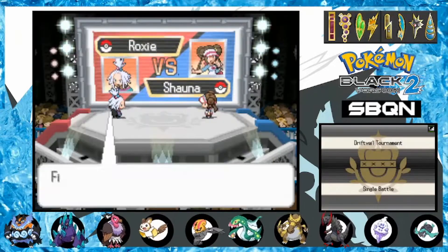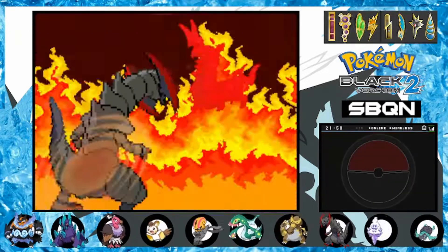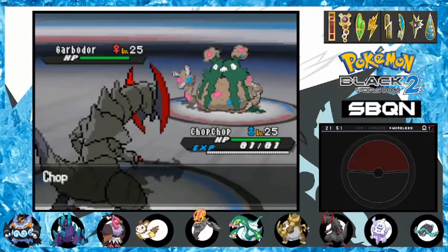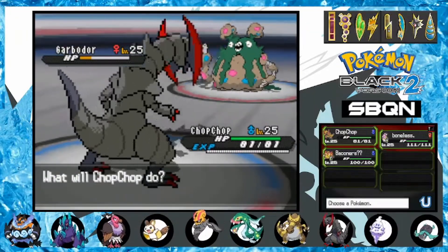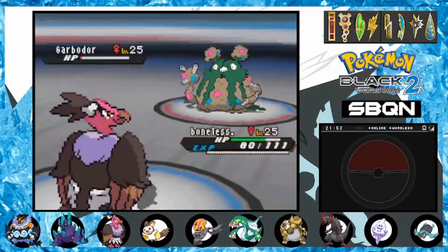Next, Roxie's up to bat. Her team isn't the most threatening, but we still have to be cautious. Our Rivalry-boosted Outrage starts the battle off well, one-hit KOing Scolipede. Next, Garbodor comes out — since it's female it barely hangs on. We lose the berry but take it out. Finally, Garbodor emerges, so Outrage does a neat chunk before we get confused from a two-round Outrage. Swoobat takes the field against the boosted trash pile and picks it apart without too much difficulty.